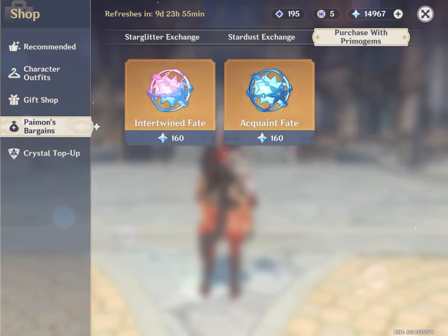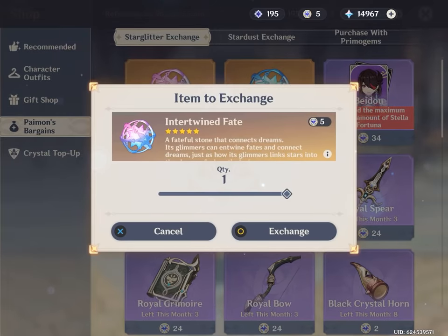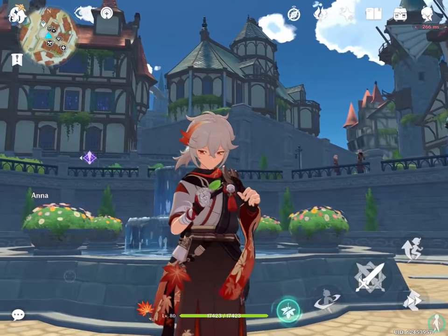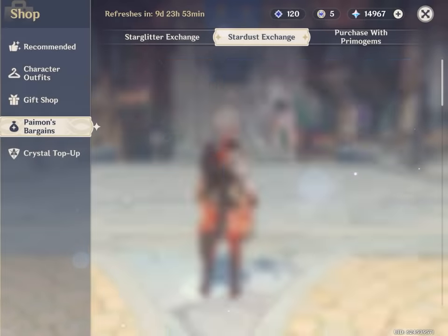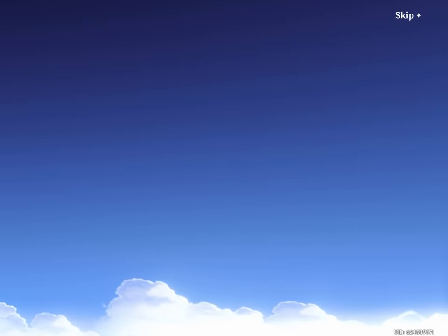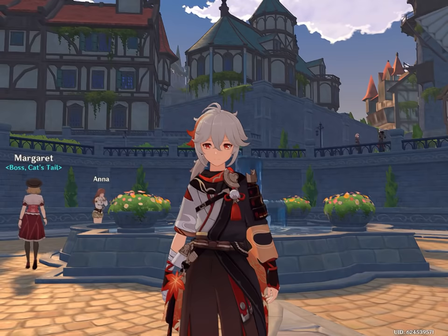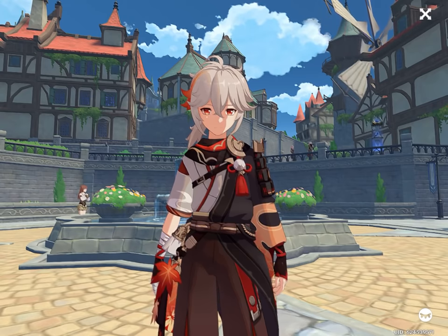Step 7: Stardust Conversion. In the Paimon's Bargain Shop, there are two tabs you need to focus on: one that says Star Glitter, and another that says Stardust. If you have enough star glitter laying around, you can simply convert it all into intertwined fates for more wishes. The same applies for Stardust, but the Stardust shop is capped at only 5 intertwined fates per month. Here is where a little trick comes into play — stardust and star glitter are obtained from wishing across any banner. So technically, you can obtain acquaint fates, wish on the permanent banner, get star glitter as a reward, then convert that into intertwined fates. Essentially, through this process, you can recycle any acquaint fates that you have and turn them into intertwined. The best ways to obtain extra acquaint fates are through character ascension, the frost-bearing tree, sacred sakura, battle pass, and the adventurer's handbook.